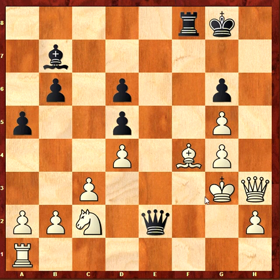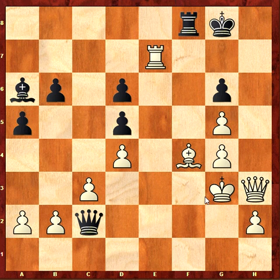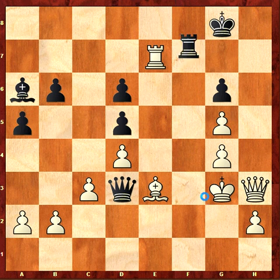Queen e2, bishop f4 — I give back the knight. Queen takes, rook e1. And now bishop e6, rook e7 — I played to mate on h7. Check, and bishop e3, rook f7, rook e8, rook f8.